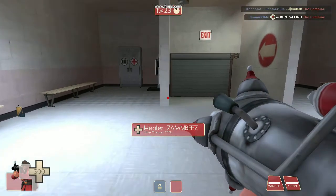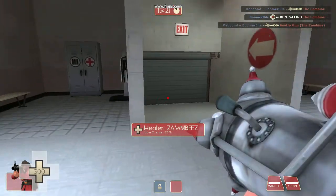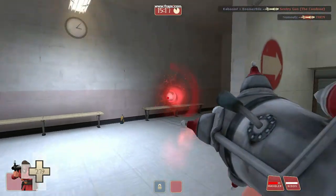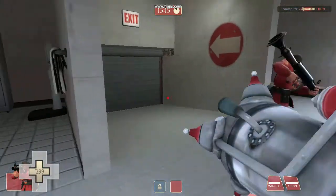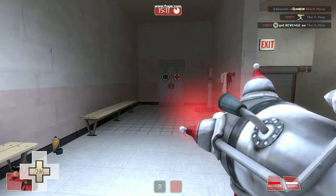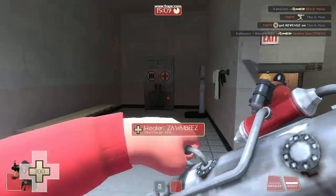This is my short on the Cowmangler 5000. It does not need ammo. It just pumps up and you can charge it for a cool attack, like so.